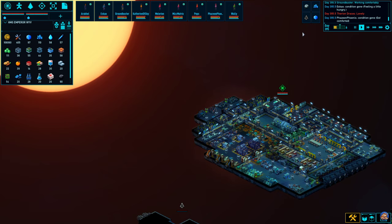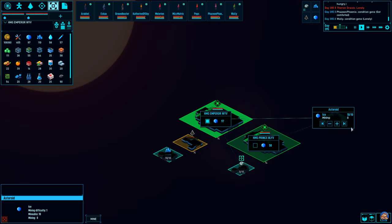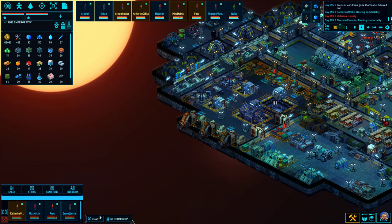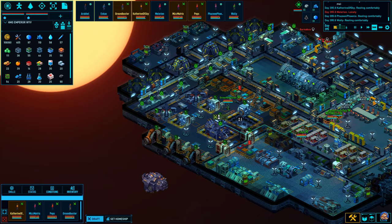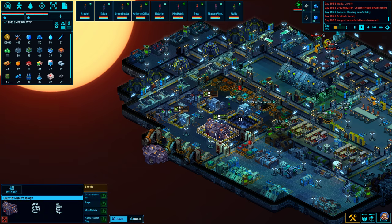Let's drop out here and set people to mine these asteroids. There we go. Now we need to draft our trusted away team and send them off in a shuttle. I believe they have the correct equipment - yep, they do.